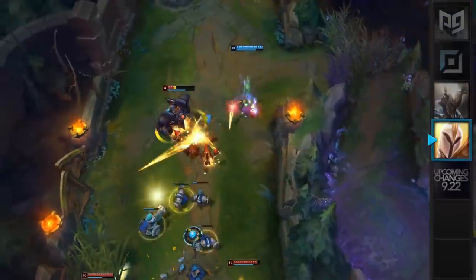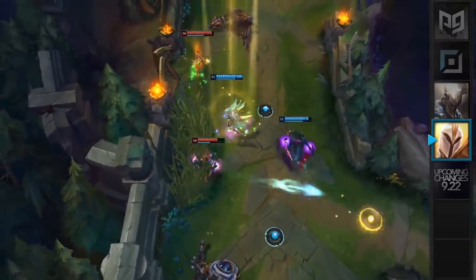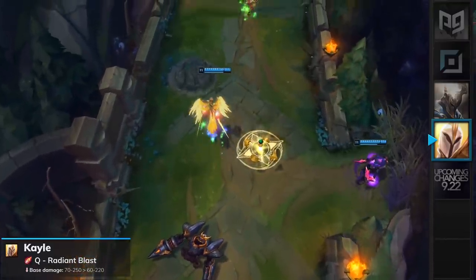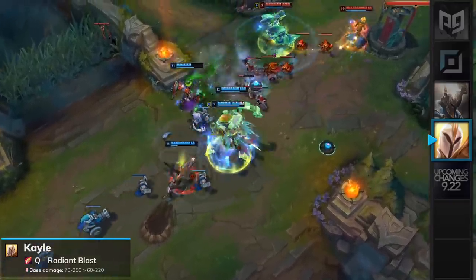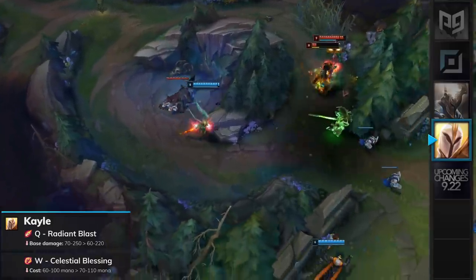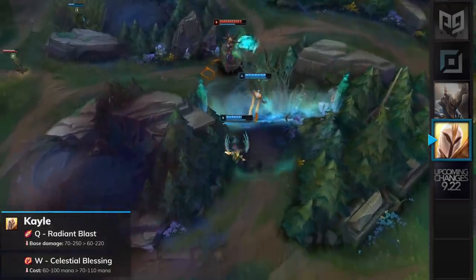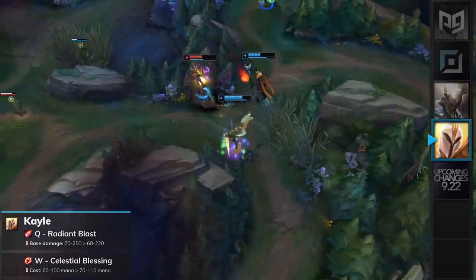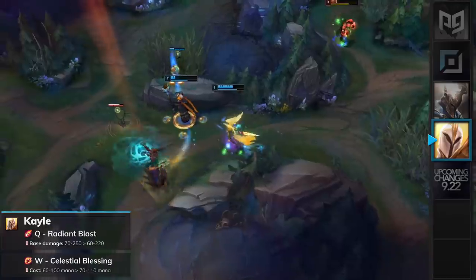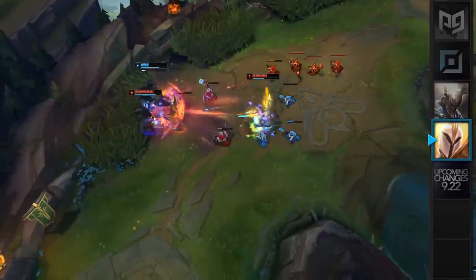Kayle has been one of the strongest picks in the top lane for quite some time and was long overdue for a nerf. Her presence in competitive play and her win rate in solo queue is way too high. Her Q, Radiant Blast, will have its base damage lowered from 70–250 to 60–220. Her W, Celestial Blessing, will have its mana cost increased by 10 at all ranks. These nerfs will impact her win rate, making her bad matchups able to abuse her harder and deny her the scaling she needs. Kayle will likely be dropped from S+ tier next patch, so click that sub button to stay updated with our tier lists.